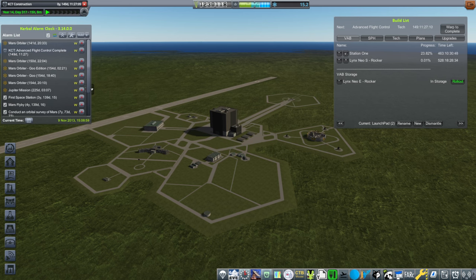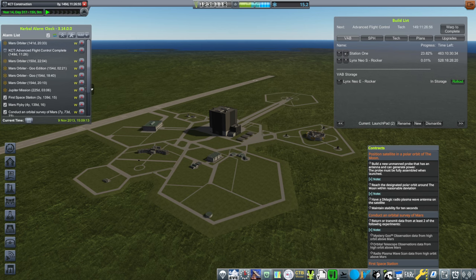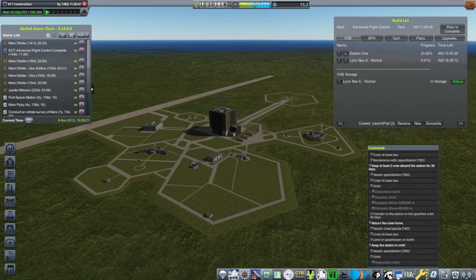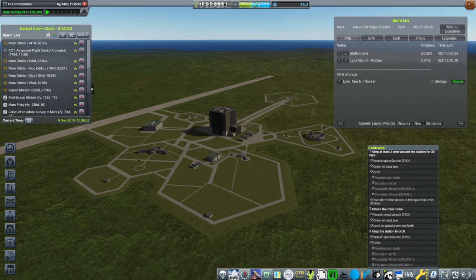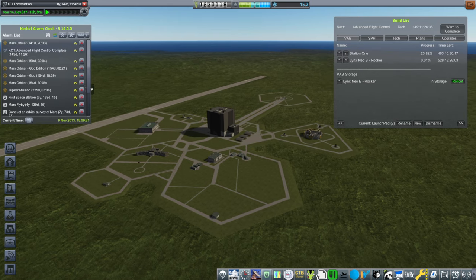It also has some bonus lithium hydroxide, though I don't think TAC life support even deals with that — it's better to have it for legitimacy's sake. We are also now building in the second slot the Lynx Neo, which has to visit it, because the first space station contract requires us to bring two crew to it, have them stay for 30 days, then return home within the time limit.